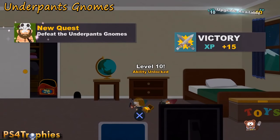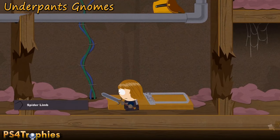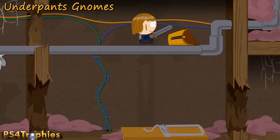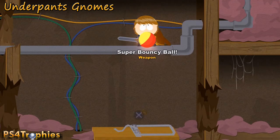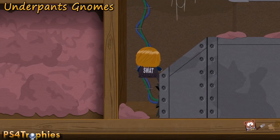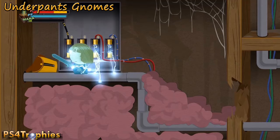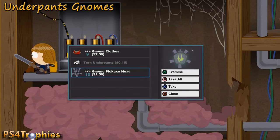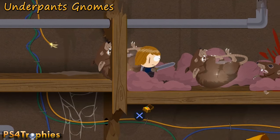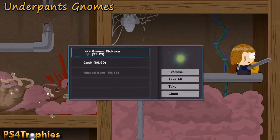This is the underpants gnome section. Defeat four of them outside before going through the hole — make sure you loot their bodies. Once inside, right at the beginning, climb up the wire and check the yellow pouch. There are a few more items here; you get two pieces in this section. After watching your parents the first time, climb up the wire, break through, watch out for the fuses, and the yellow pouch has the gnome clothes. After the three rats, check the pouch before climbing up the wire — you get a gnome pickaxe.